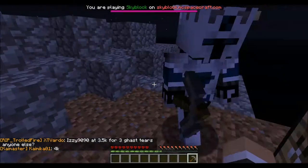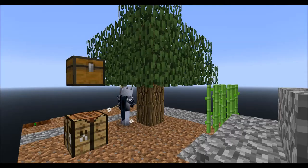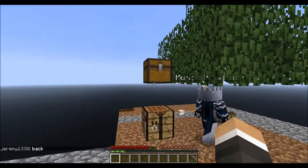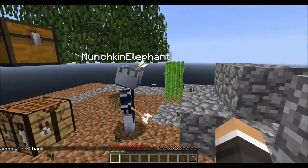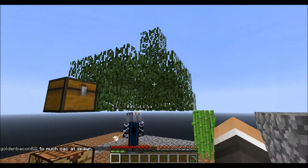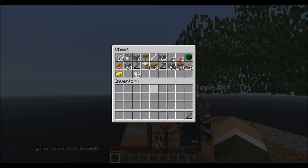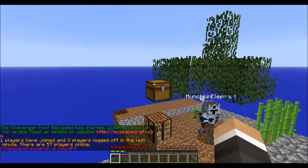We're going back to collecting cobblestone. We've got to wait for this stupid tree to grow. And that was the ceremonial cut of the tree — I don't really know what I was going for with that. We got a sapling. Let's let it decay and see if we get more. I put a half slab here so now we have a little more light on the island.